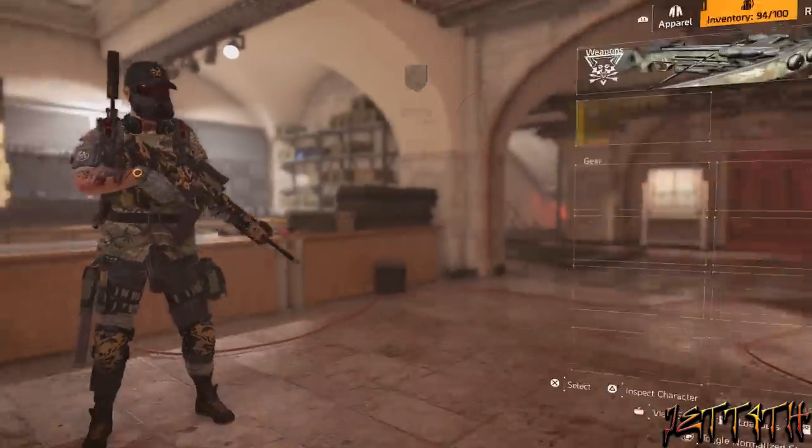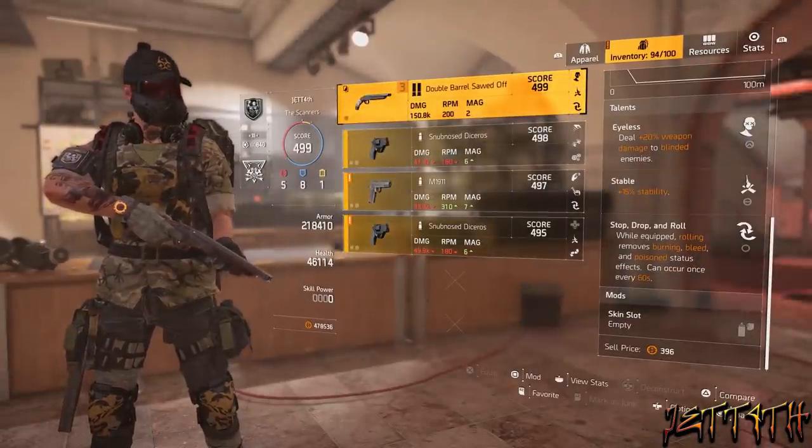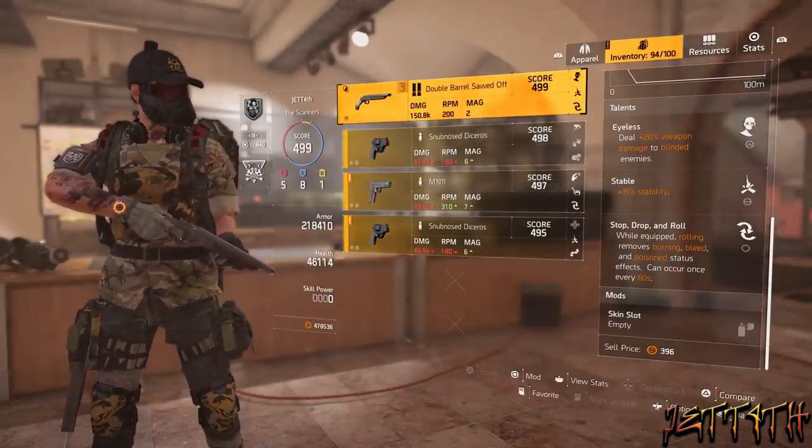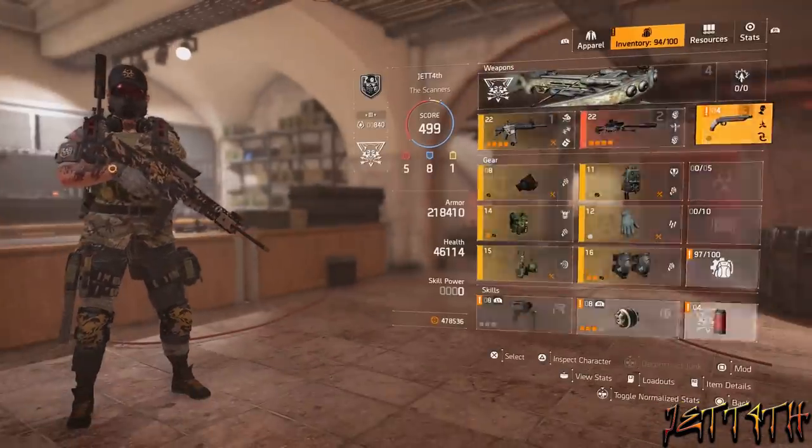For my sidearm, I have a double-barreled sawed-off, which is what it is, but mainly because it has Stop, Drop, and Roll on it. I personally believe that any build should just have Stop, Drop, and Roll on it. That's what I think anyways.